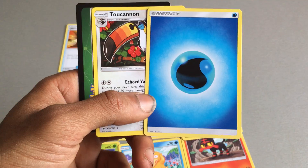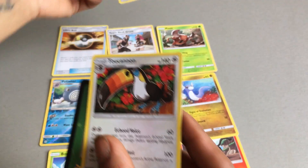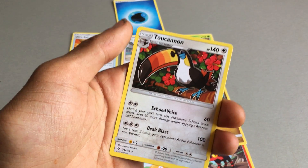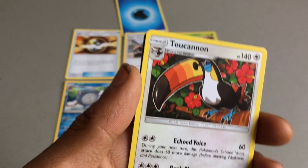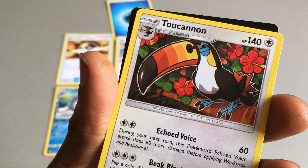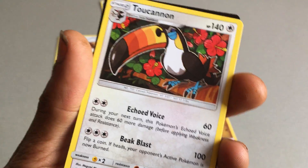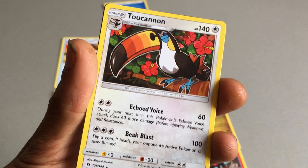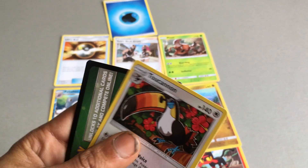Then we have a Generic Energy Water card, which is useful but you know no one's really happy when they get one of these. We then got the Toucannon — really cool looking Pokemon, pretty much just looks like a bird. If you know what bird this is supposed to look like, let me know. This is in its second stage. Two attacks: one of Echoed Voice which does 60, the other of Beak Blast which does 100. 140 health points, so a pretty powerful card.